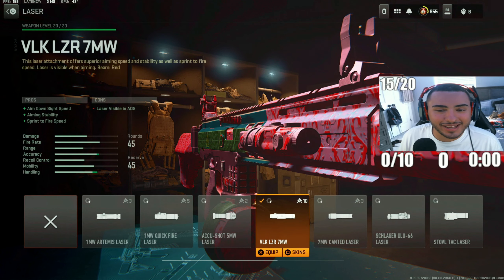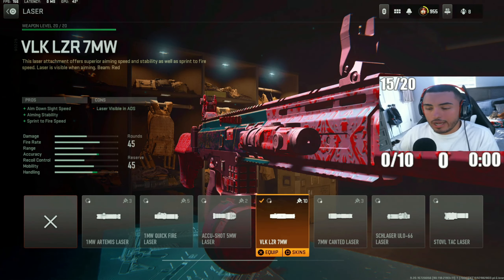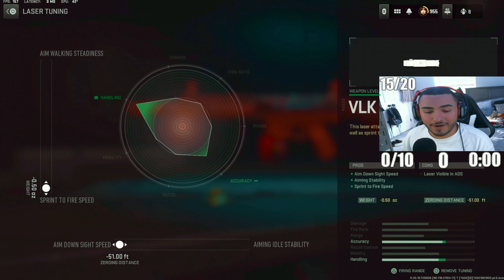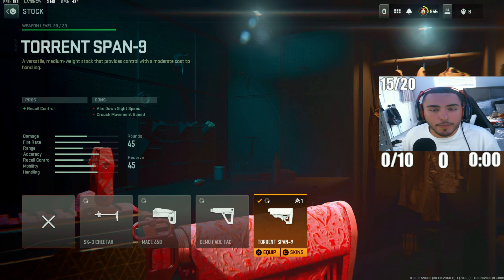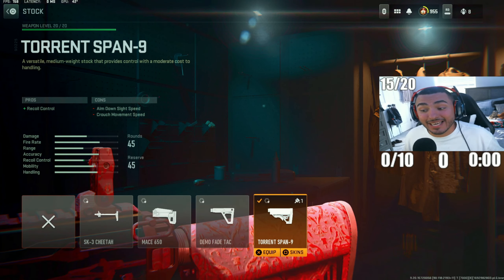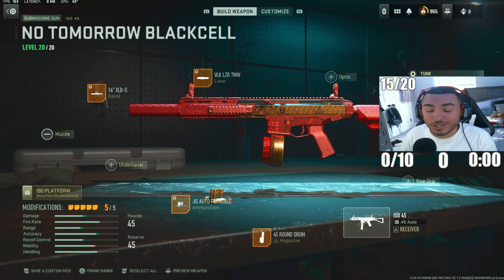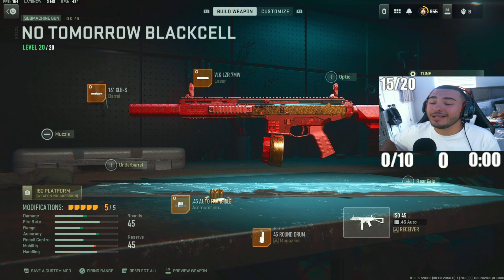For our next attachment, we got the VLK LZR 7MW Laser. This is going to tie in the weapon — increasing mobility and helping you stay on target. For the tunings, put sprint-to-fire speed to 0.50 and aiming idle stability — which is your ADS speed — to 51.0. For our last attachment, we got the Torrent Span 9 stock, which is going to help you control the recoil on this weapon since it does like to kick from time to time. This is my ISO 45 build in Warzone 2 Season 5 — this DLC weapon was terrible in Warzone 1, but in Warzone 2 it's actually really good.